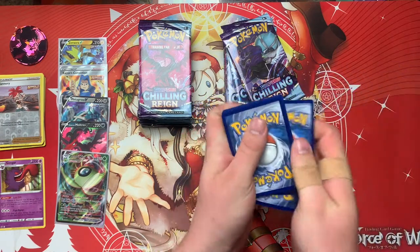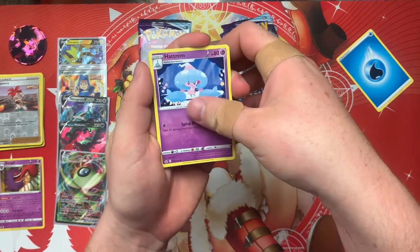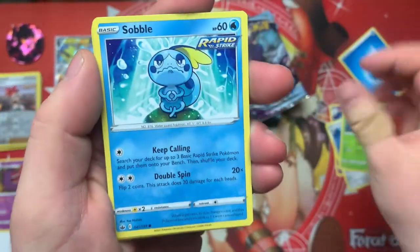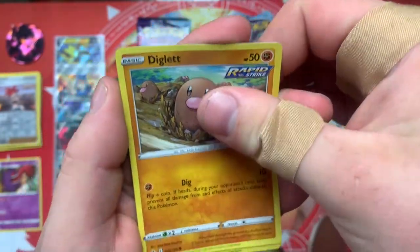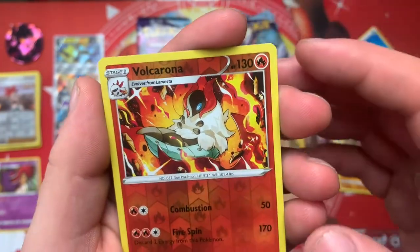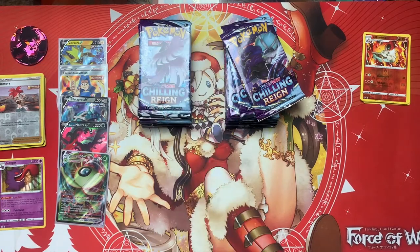Let's go with Grass. Water. Hadrim, Layrock, Steenie, Sobble, Inkay, Squabit, Scorbunny, Stiglett, Volcarina, Volcarona for a Reverse, and Survivor for our rare. Oh, nice. Very nice.